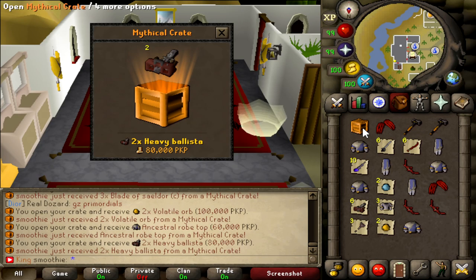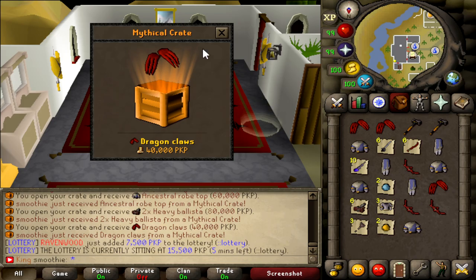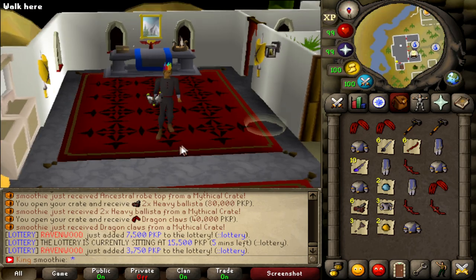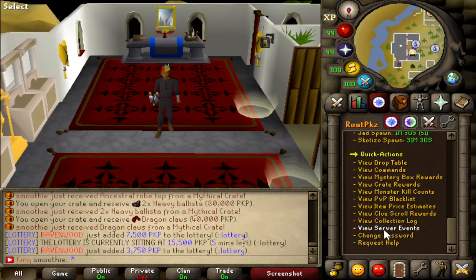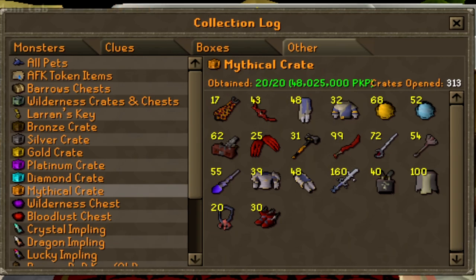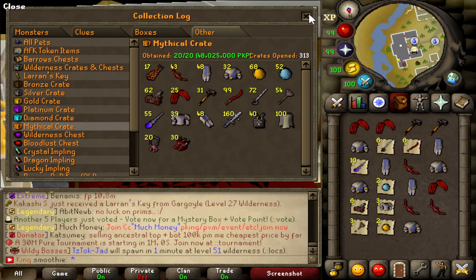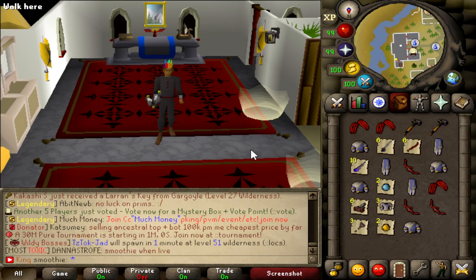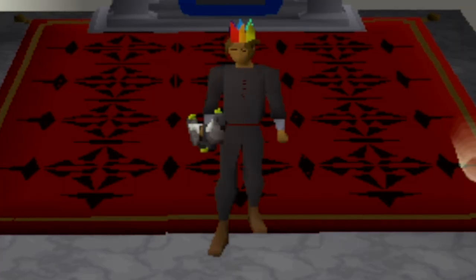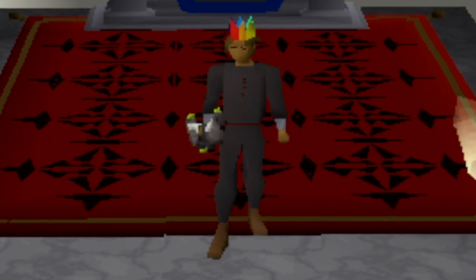Last one is going to be claws — let's go! These openings are so freaking funny, I love the mythical crates, they are so nice to open. I finished the log — 20 out of 20, finally! I got two infernal capes so I'm pretty happy with this opening. That's gonna be today's video, I hope you guys enjoyed watching this opening. Best of luck if you open them, don't forget to enter the big giveaway — see you soon, peace out!